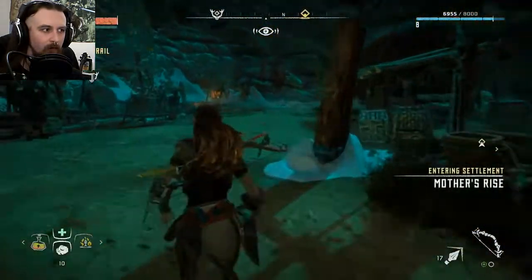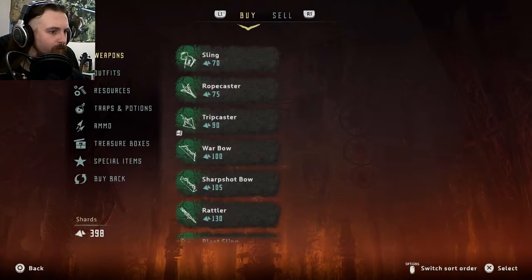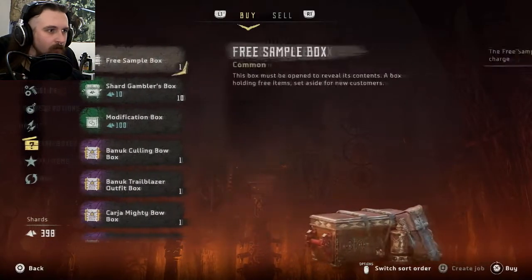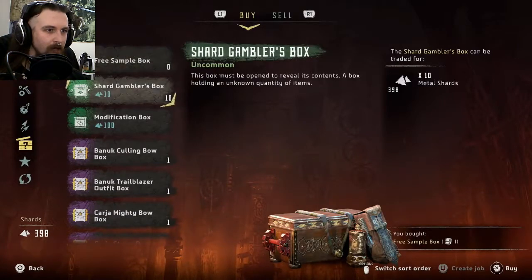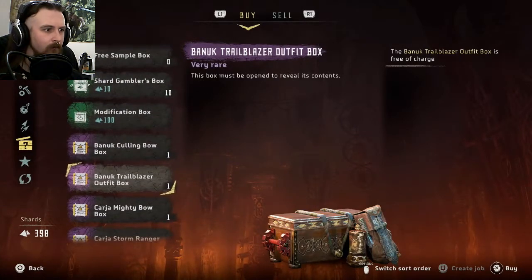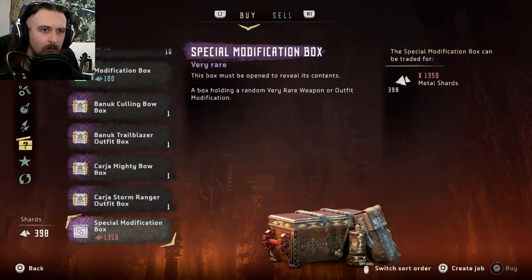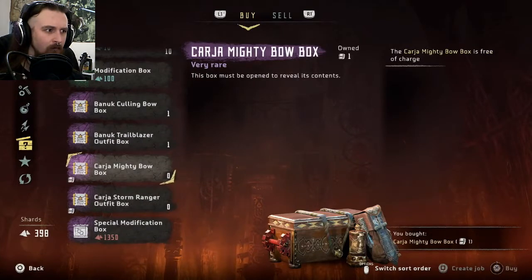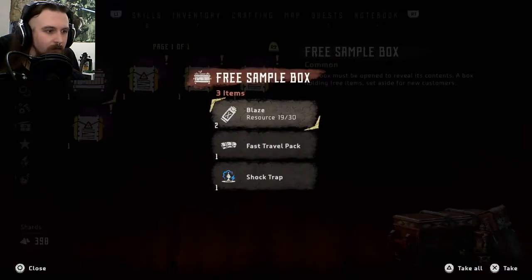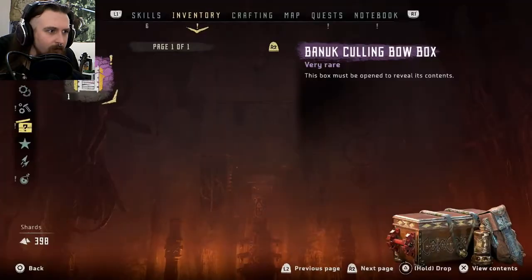We need to keep moving around. Oh, you have stuff for sale as well — we've got more weapons. There's a shard gambler's box, that sounds less than savoury. These are free of charge — a mighty bow box. I'll have all of these. If they're free, then why not? Sample box — Storm Ranger outfit, a mighty bow, a trailblazer outfit, and a culling bow.